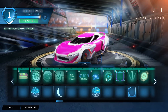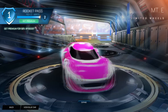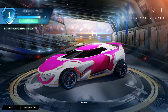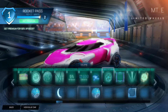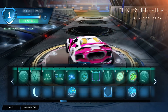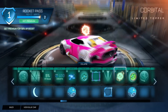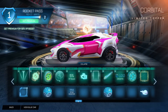Then we have Mount E wheels - we actually did leak these ages ago. I'm not sure why they're called Mount E. I thought these would be like Mount Everest wheels for winter or something, but they're clean looking. Then we have Gravitron, which is a cool little avatar border. We have Nexus Deceptor, which is a nice decal. We have an avatar border called Dolphino, which is really cute. Then we also have the Corbital Limited Topper - it's just a sun on top of your car, very funky. Then past tier 30 - there's so much more to go.